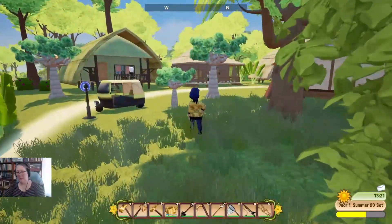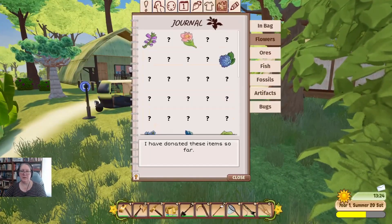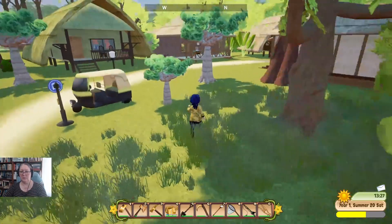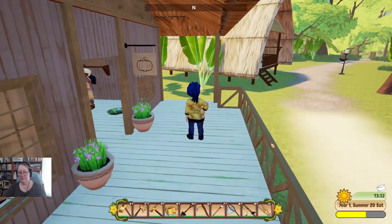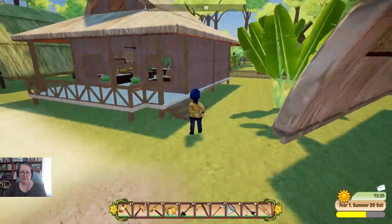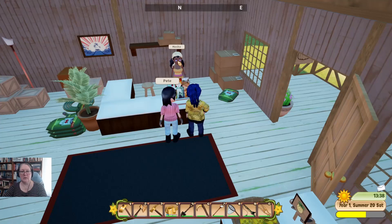What are our funds like — 1,306? What do we need to get to the museum? It's 1,327 — we could go and do that. Let's go and see what other trees we can buy from Masika.